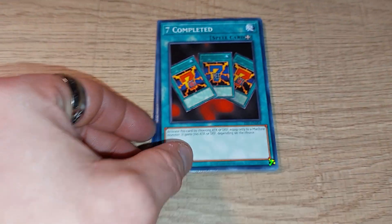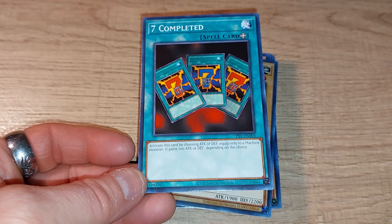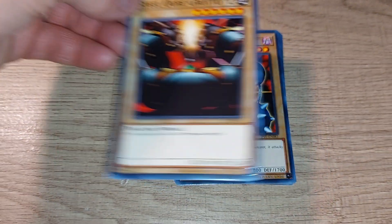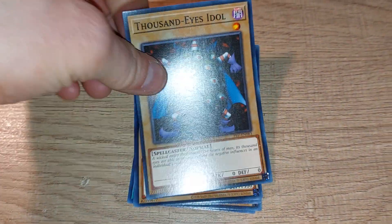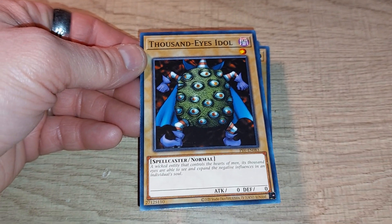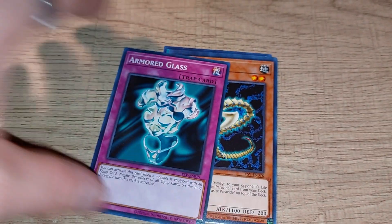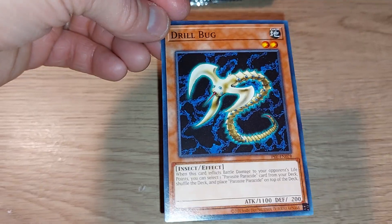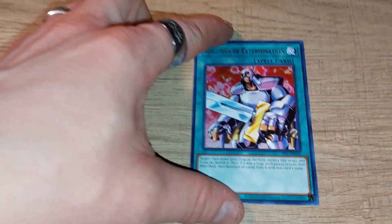And the last one — 7 Completed, which is good if you have that slot machine type monster. Each one of these can add either 700 attack or 700 defense to the card, so it's definitely a useful equip card. And more machine monsters. Thousand Eyes Idol, used by Maximillian Pegasus — he fused it with Relinquished to create Thousand Eyes Restrict. Flame Champion. Another Armored Glass. Drill Bug, which doesn't really look too much like an actual bug. And another of this Angel, and sadly the last is just another standard rare.